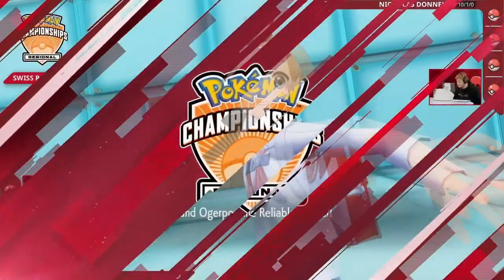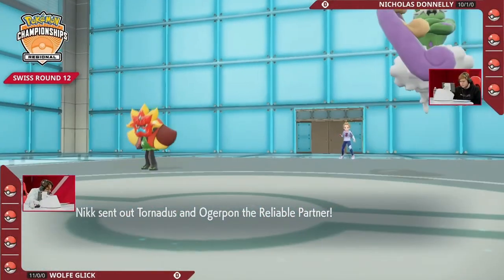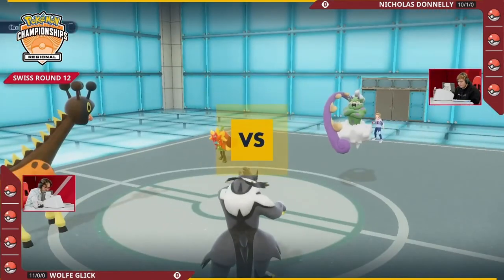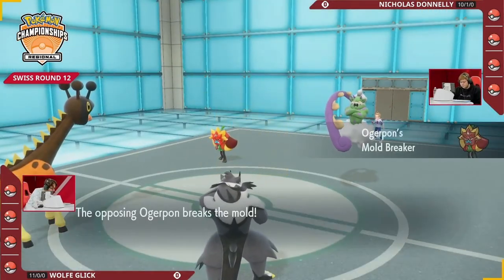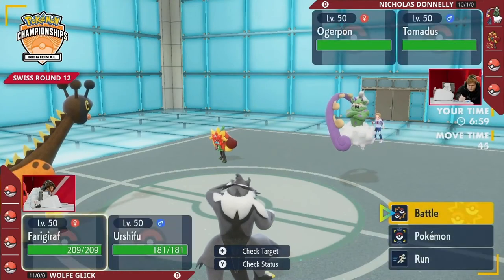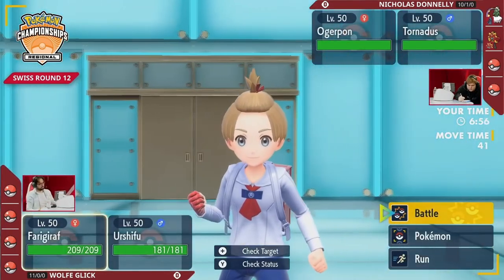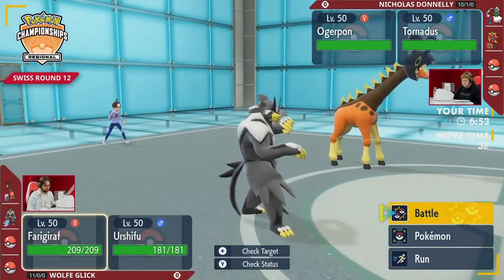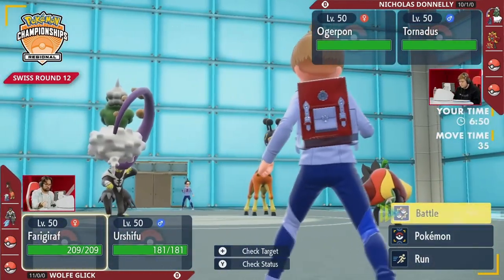His Farigiraf actually does have Imprison — that's really interesting. Do you think that comes into play? If you expect a Farigiraf lead, Farigiraf was something that Wolf relied upon in his stream matchup, not only to reverse the trick room but also to help stop some of these priority attacks.